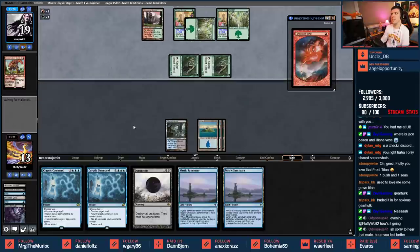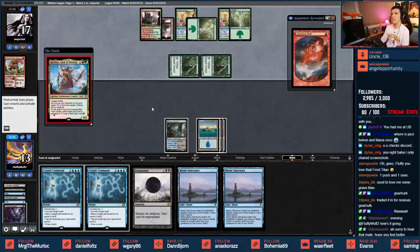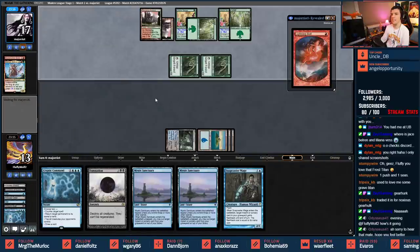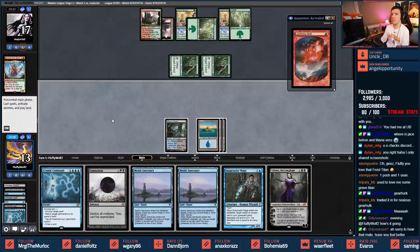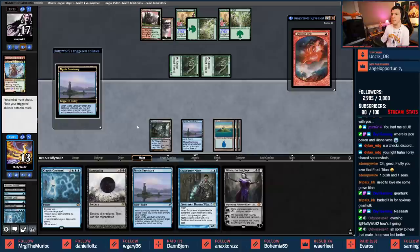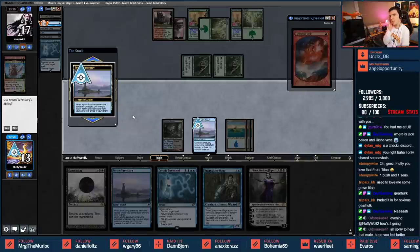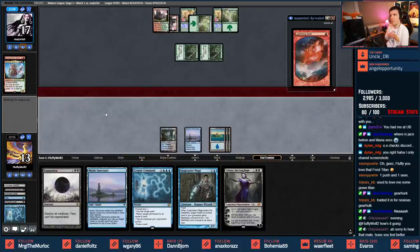Arbor Elves attack. Opponent plays Stomping Ground shocking in. Cryptic counter-draw seems decent here - oh snap, Snapcaster! Now for Liliana, I do need another black source. I haven't changed the number of black sources, by the way. Let's do Mystic Sanctuary and put an Opt on top. I can Cryptic counter-draw and then use that Opt, or just pick it up - probably fine either way.